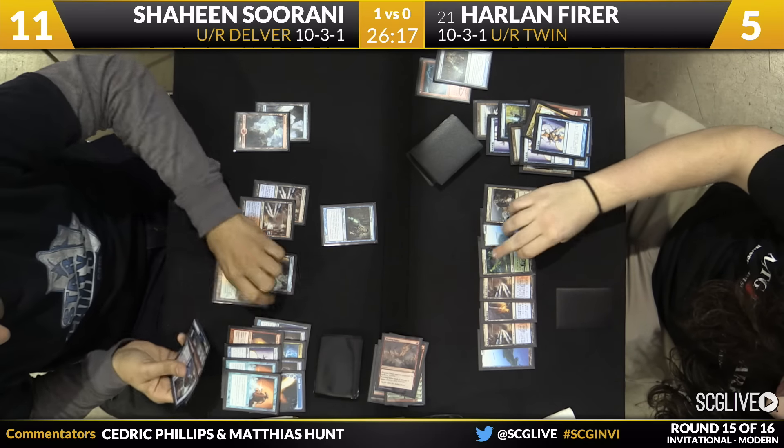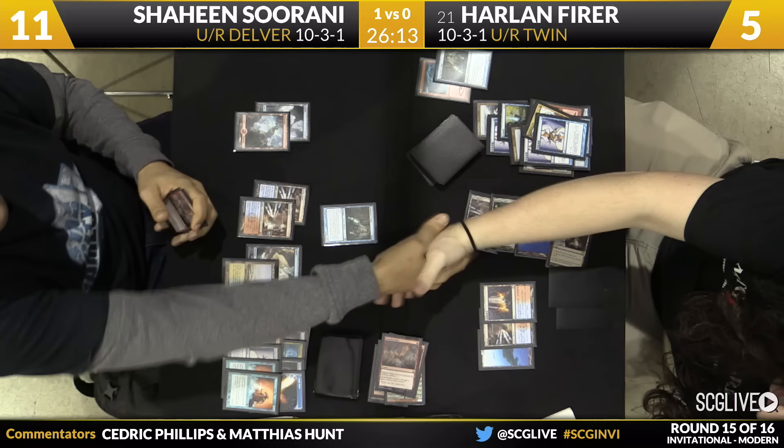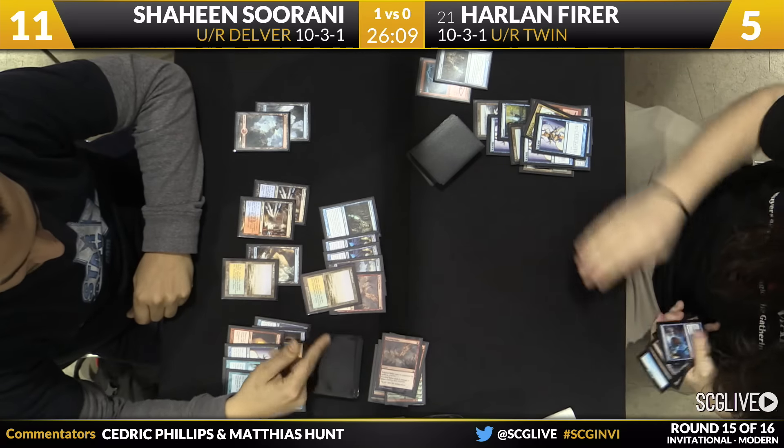Shaheen's going to untap and take a draw here. He'll play a Flooded Strand. If you haven't seen that deck with Shaheen, you might notice there's a Logic Knot hiding out in the sideboard — this might be one worth going back to watch. You can see Shaheen's hand there: there's a Rending Volley, a couple of Spell Snares, and that's going to do it. Shaheen's going to win this match here over Harlan.